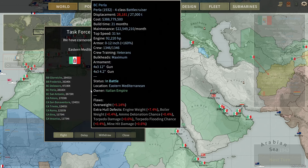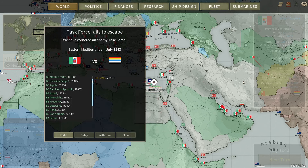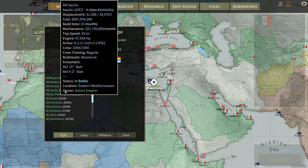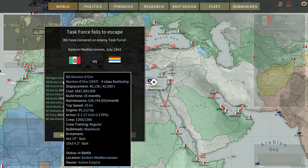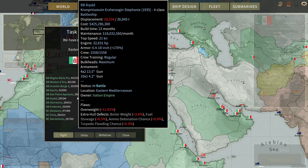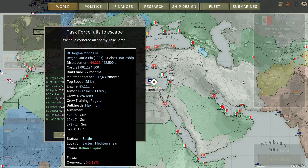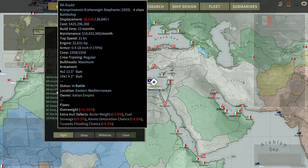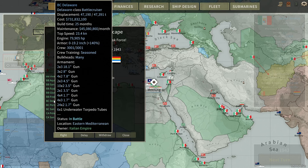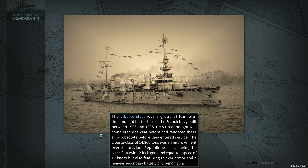I've got a bunch of old ships, basically. Some of them are not too outdated, like the Montandoro, the Aquila, and Regina Maria Pia, and of course the Austrians, and the Invasion Barge, and the Delaware. Let's see how this goes.